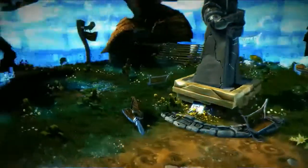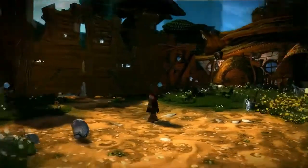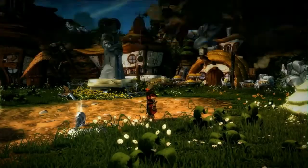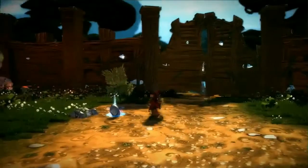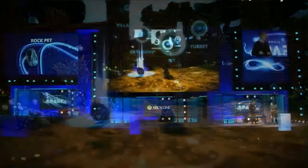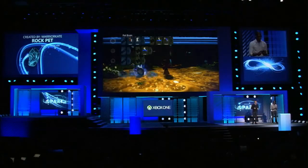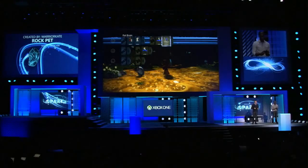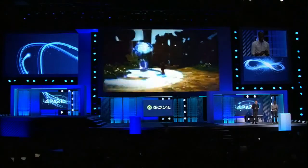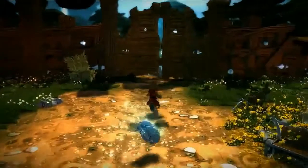Alright, step two, let's add some behaviors. Now everything in Project Spark has a brain that can be changed. Let's bring something to life. Take this rock for instance. Its brain's empty and Claude could go in and add behaviors line by line. But for now, we can make this rock become a pet with something we already built. So the brain says, when the rock detects me, it'll move towards me and jump. Pretty simple. And just like that, I've made myself a new friend. Come on little buddy, let's rock and roll.